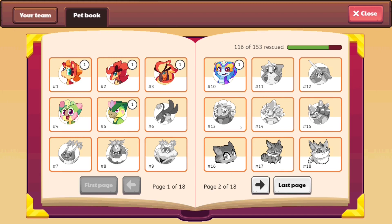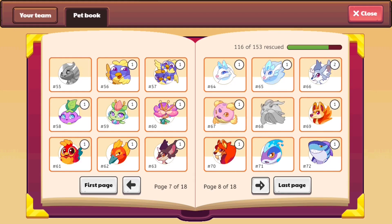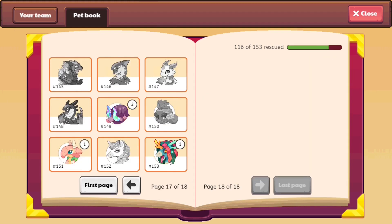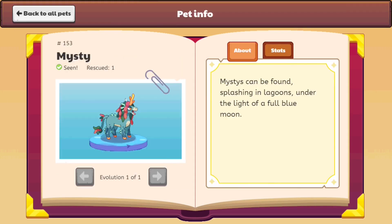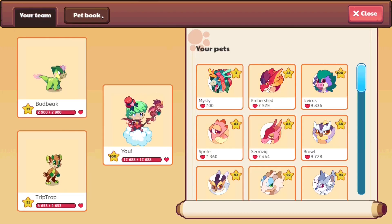Now of course there are some rules to this, like you can't get the old starter pets, but other than that members are able to catch every single pet in the game. Another thing is that you'll be able to catch some exclusive member-only pets, like the Misty right over here. The only way to get the Misty is through membership and reward goals, so this would be another type of pet you're able to get with membership.